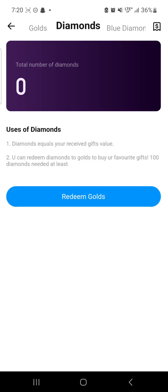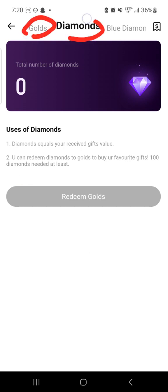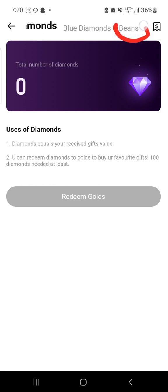Wait for the interface to open. When it opens, you will see on the top of the page: there is 'Gold' — that gold is your coin. There is also a 'Blue Diamond' — that blue diamond is your point. Pay attention to the gold and the blue diamond. There are also 'Beans', but don't pay attention to beans or the other items — you don't need them.